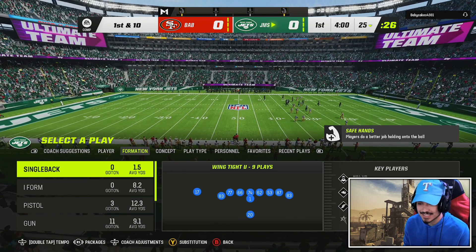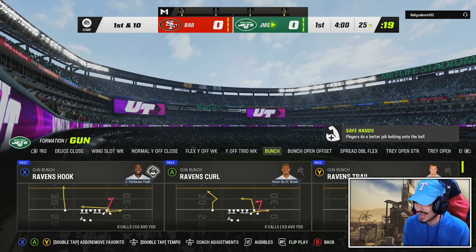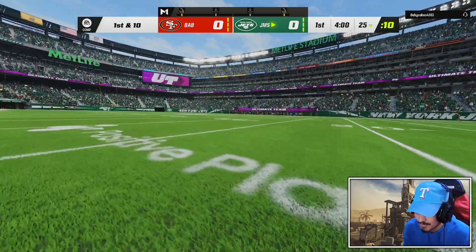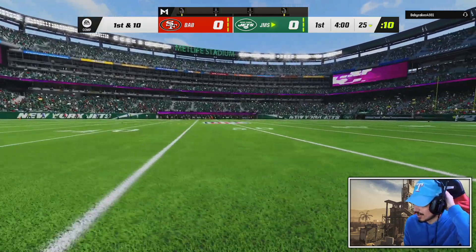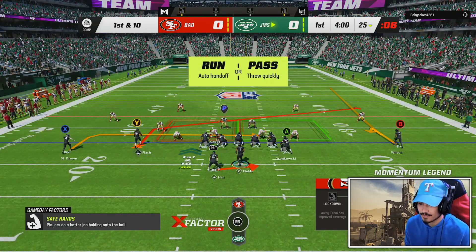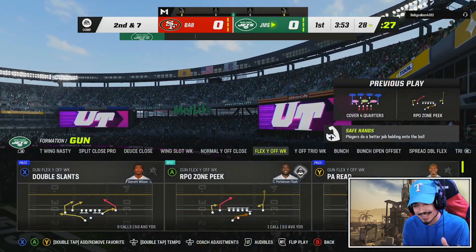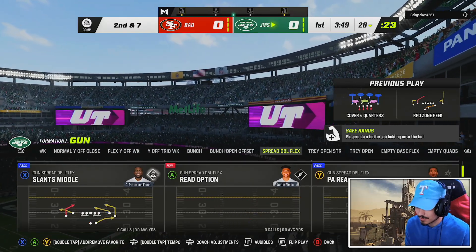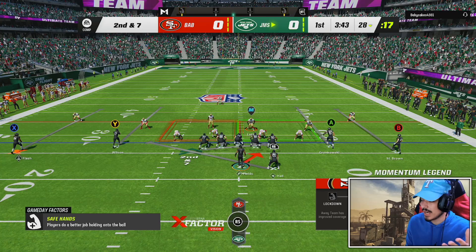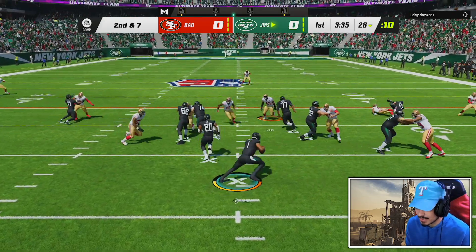There was a huge glitch this morning — very similar to the training variety glitch where EA left it up for a little bit. Basically, you were able to get extravagant eggs for $17,000 a pop. And at minimum they quick sell for $110,000 training. So it was definitely interesting for sure.